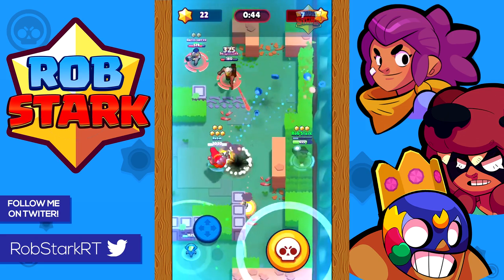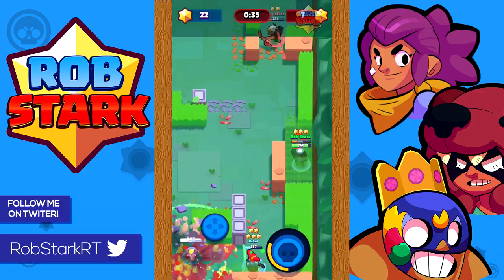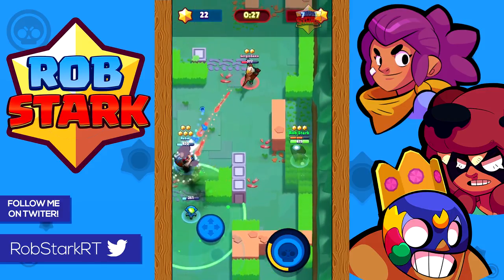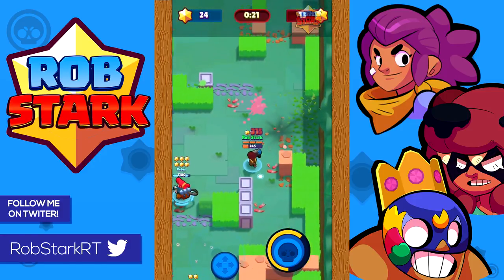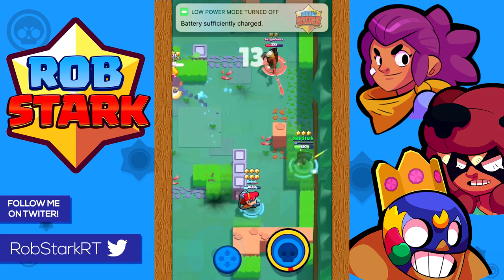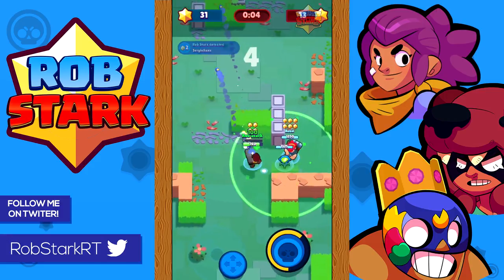For Brock versus Brock, Colt, Ricochet, and Piper — these are fairly even matchups. The main thing is to constantly move side to side in zigzags to make it harder for them to hit you. It's honestly a matter of who can hit more shots. Brock's super is easier to get kills with than Colt's or Ricochet's, so you should end up with more kills over a match. Versus Piper, make sure not to use your super on her if she has her super — she'll just fly out of it. Versus other Brocks, just be careful not to get caught in his super.